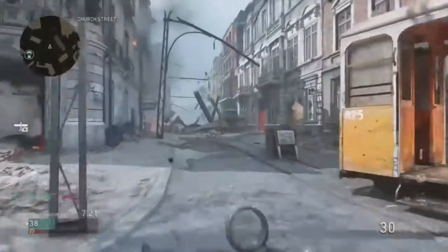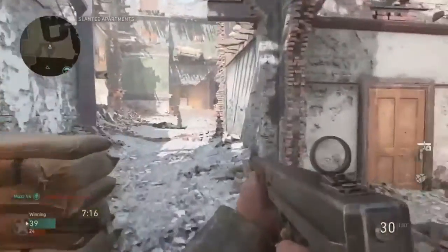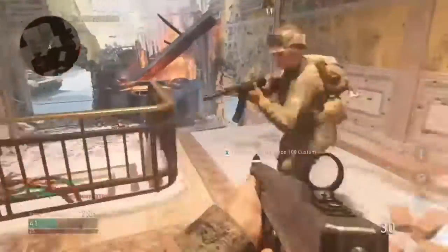First of all, I want to talk about the maps that were in this beta. There were three throughout the two weeks. The first week there were only two, which were Gibraltar and Pointe du Hoc, and then the second week we had Aachen — or however you say it.